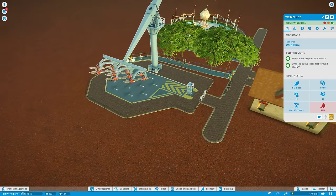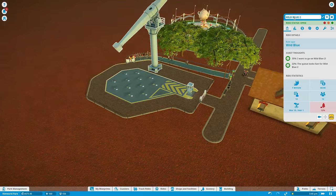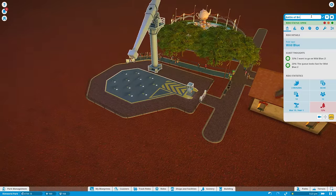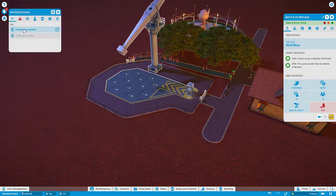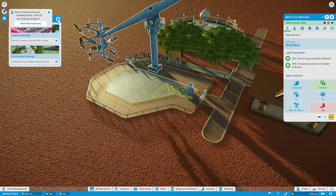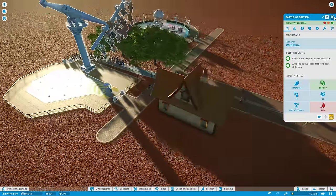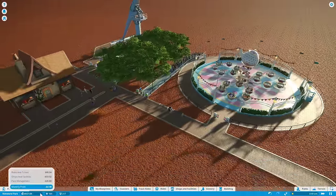They want to go on the ride. This is the top thoughts related to this ride, which is currently called Wild Blue 2. Let's rename this one — let's call this the Battle of Britain. We got some alerts: challenges available. Challenge to build a coaster at least 500 meters long, and a challenge to achieve a park balance of 10. We are currently turning a profit, which is good. At some point we'll need to hire staff, and that'll really cut into things.